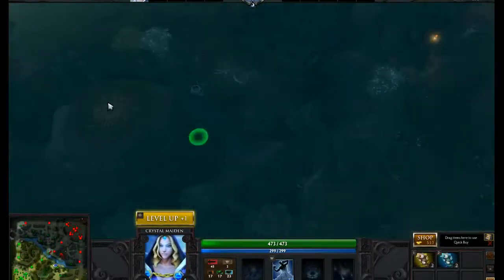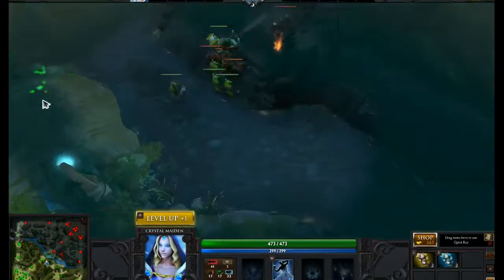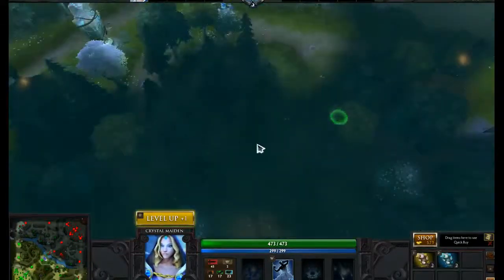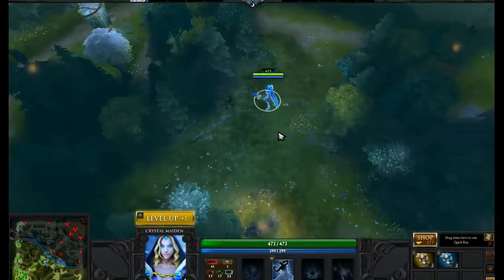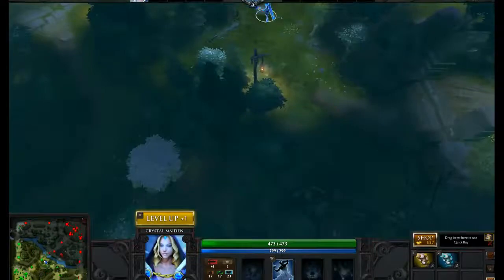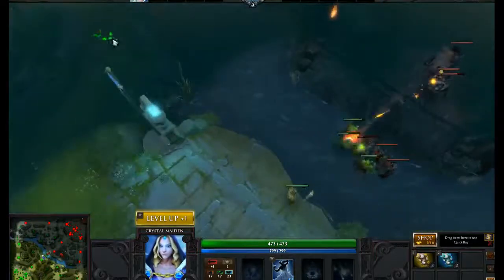Another good ward spot on the other team's side is placing it here on the hill. It shows you this area and this area. I'm also going to show you one more good ward spot if you're playing aggressively. Another good spot is right here if you're on the Scourge side, as it shows you this whole entrance way and this whole entrance way. I only recommend this spot in certain situations depending on your team makeup and how aggressive your team is.